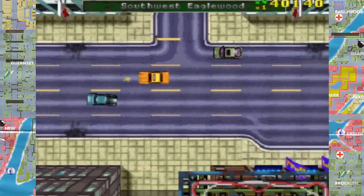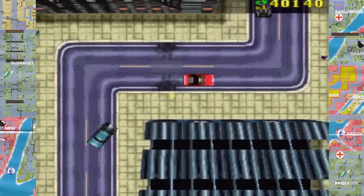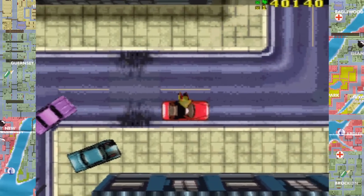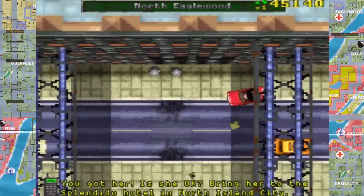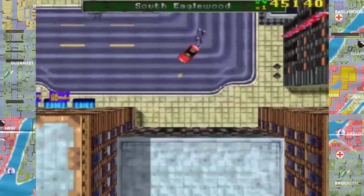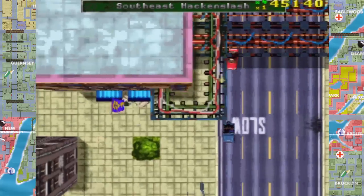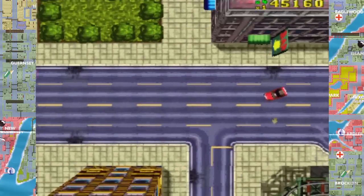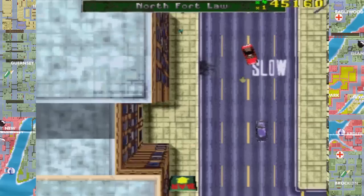Okay if I don't know them... Yep, that's pretty much how it goes. You got her — is she okay? Splendido hotel. It's-a me, Mario. Take it to the Splendido hotel. Don't kill her on the way there in a car crash. Don't drive off the edge — oh, that's where the tank is! Oh nice. Oh, you can't get in there yet though.